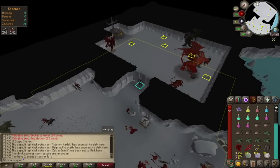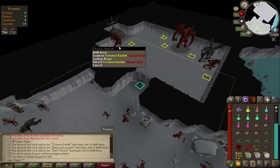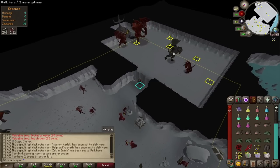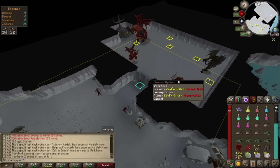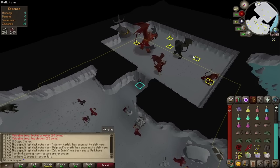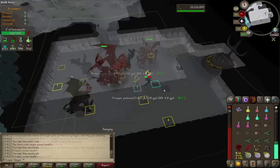One very important thing: I am on a greater demon task, which means I can kill the boss on task and also Tstanon Karlak since he is a greater demon. However, Balfrug Kreeyath is a lesser demon and Zakl'n Gritch is a black demon — meaning if either of those two drops a Zamorak spear or godsword shard, it counts as off-task and I cannot keep it. So let's hope that will not happen.